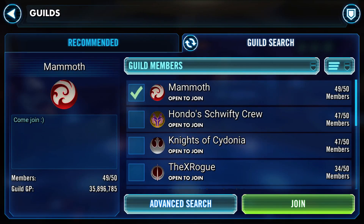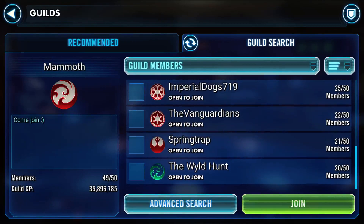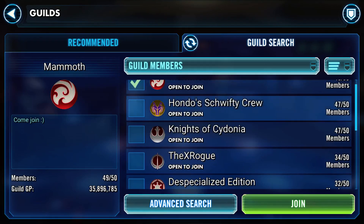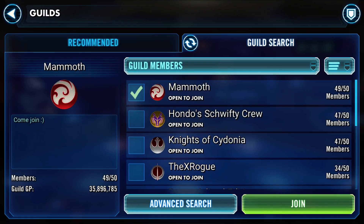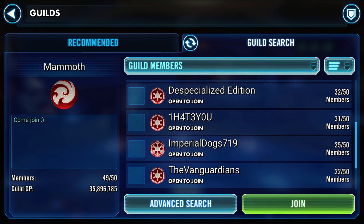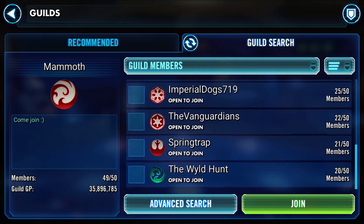So how do you join a guild? The easiest way is to click guild search. I'm not actually going to join any of these - I like my guild. Nowadays I think beginners do get placed into their own guilds - I believe there are guilds that are just auto-created. And then you actually get to see some funny names: Hondo's Schwifty Crew, Knights of Cydonia, The Ex-Rogue, Despecialized Edition, Period Dogs 7-9s, The Vanguardians, Spring Trap, The Wild Hunt.